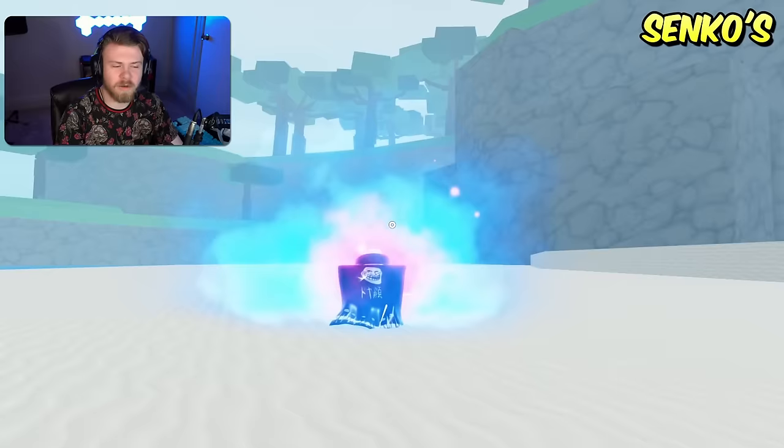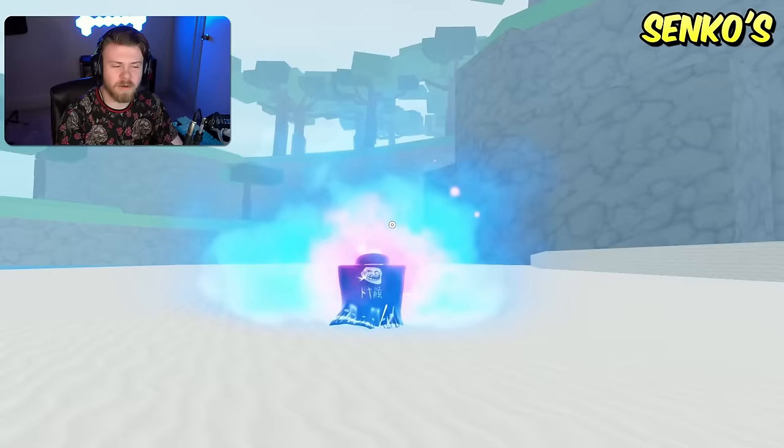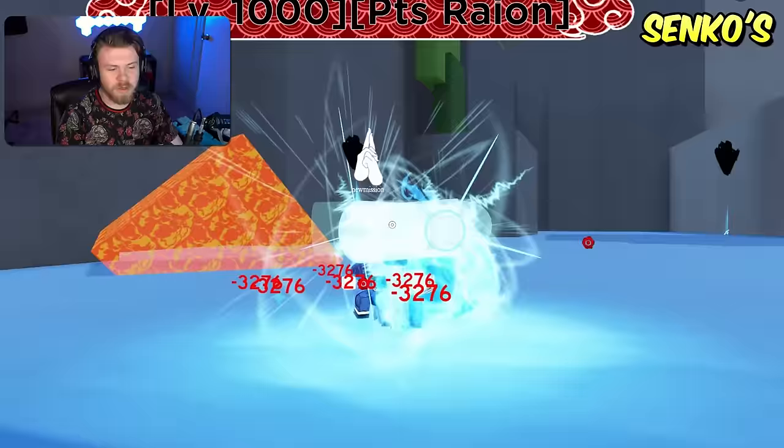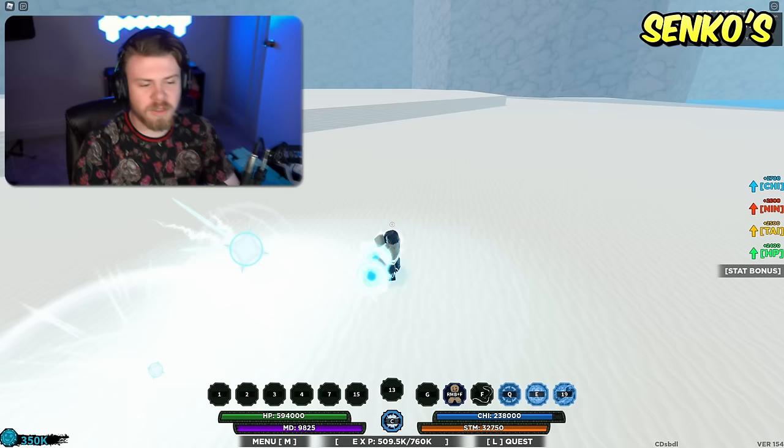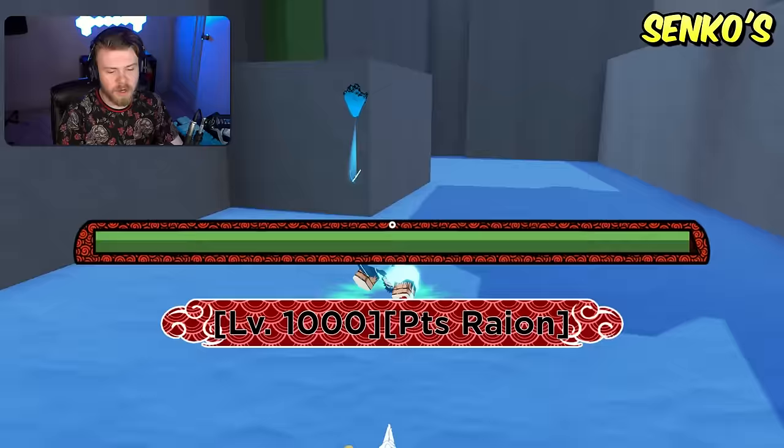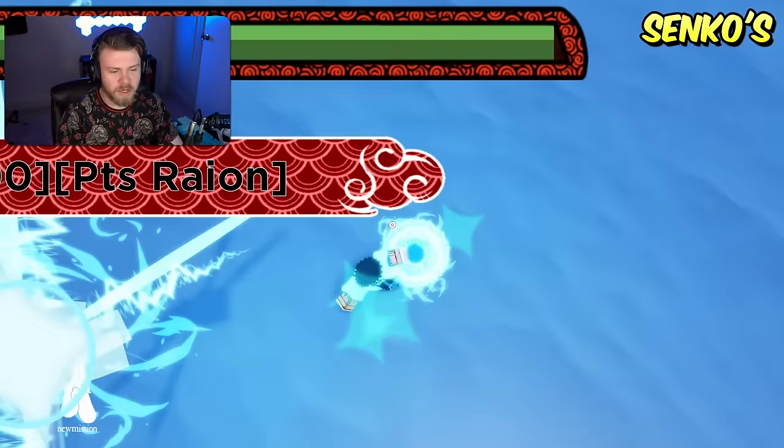Last but not least in the Senko family is Minakazi. The strengths are in the fact that the third ability is a really good combo-sending ability — as long as you know how to use it, it can be one of the better combo-sending abilities in your kit. The weakness is that the other abilities of Minakazi are borderline unusable and terrible even after the buff — so stay away from those, but the third ability of Minakazi is very nice.